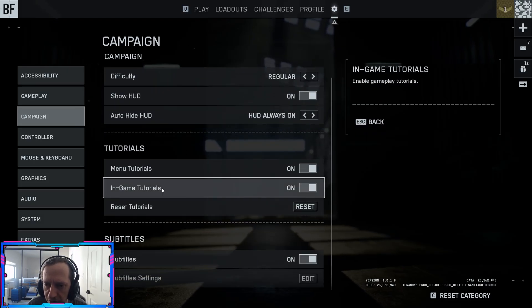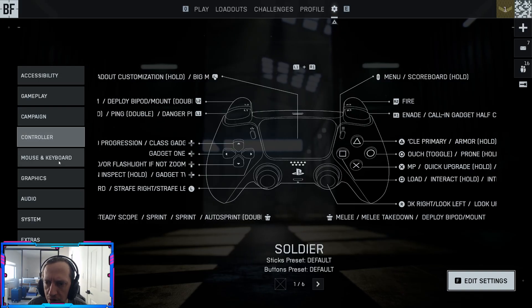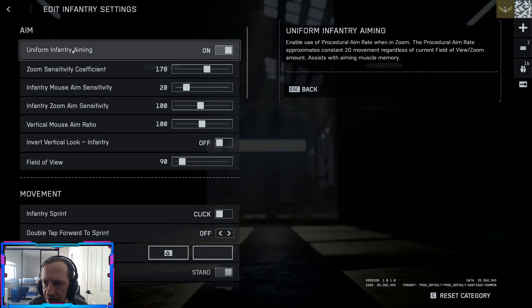Campaign: your choice on the difficulty, obviously. Everything else we can leave as default. Controller: we're skipping. Mouse and keyboard — okay, control settings. Uniform infantry: leave this on default.